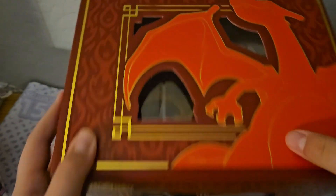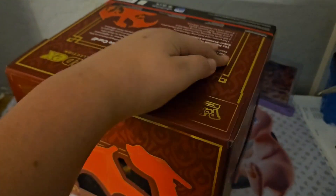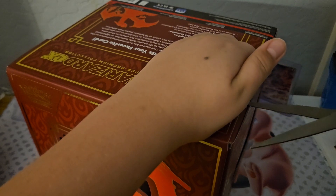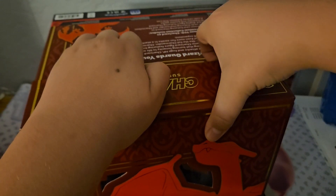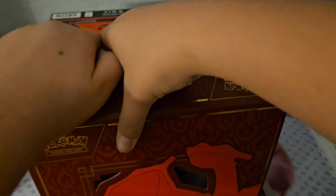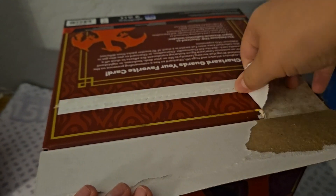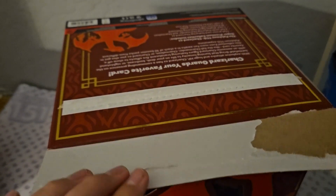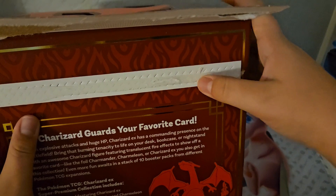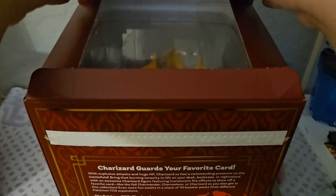I'm going to get this opened up. You have to open it from back here. I'm going to grab a little tool — a pair of scissors. What is keeping this locked down? Come on. Let's rip all that off. Let's get this open however we should. Boom, we've got the top open.